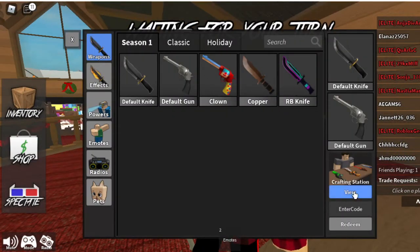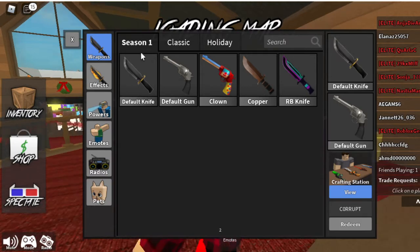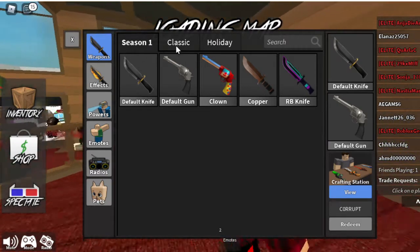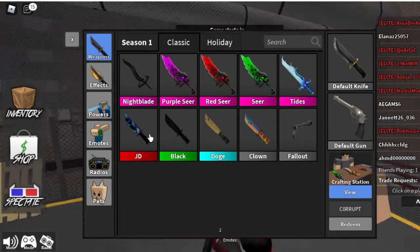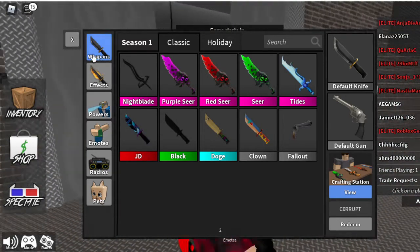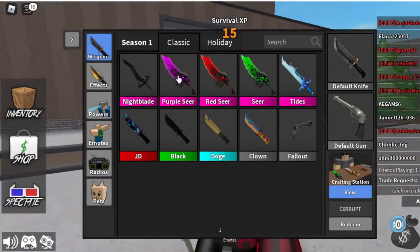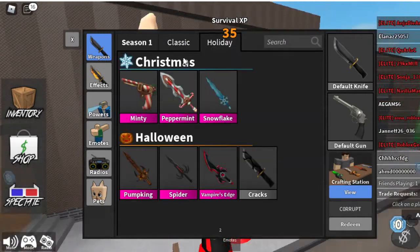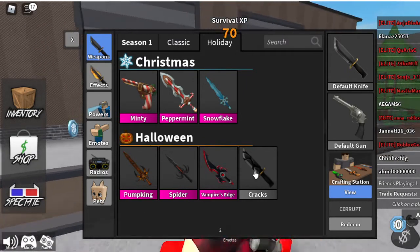So this is the first page — we've got a clown, a copper, and an RB knife, which is season one. Next page: we have a night blade, purple sear, red sear, sear tides, and JD which is a rare collectible worth around 350 rising. We also have black, doge clown, fallout, and holiday items — minty peppermint, snowflake, pumpkin, spider, and vampires.